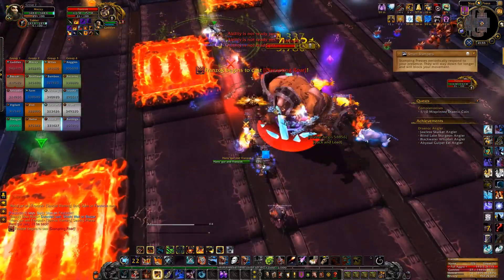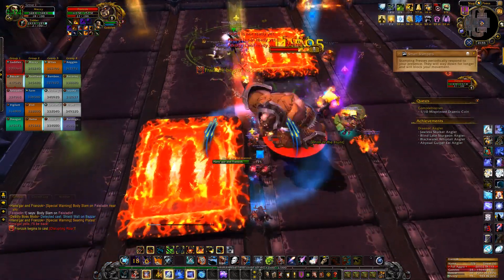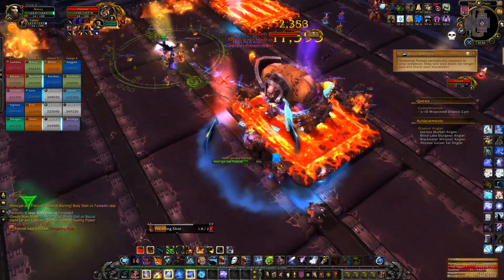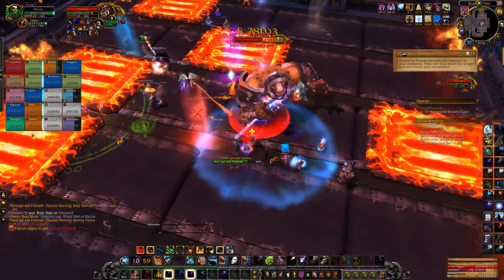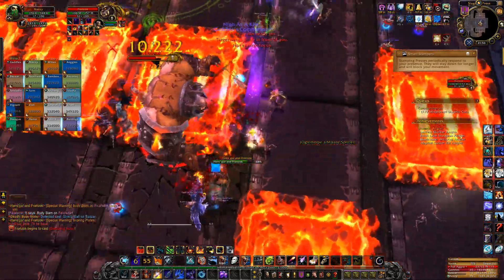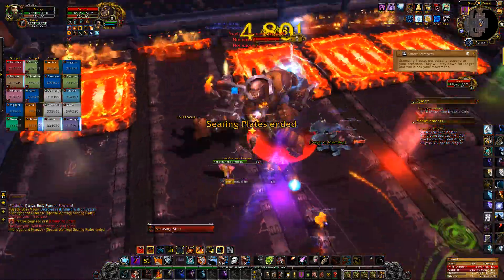To deal with this, pay attention to how we handle it in the video. We have 2 groups of 10 people. Each group has access to 2 rows of the encounter area, and the groups stay on the same segments relative to each other. So when the smart stampers phase is about to start, we have groups 1 and 2 on a segment in the 3rd row, and groups 3 and 4 on a segment in the 1st row.